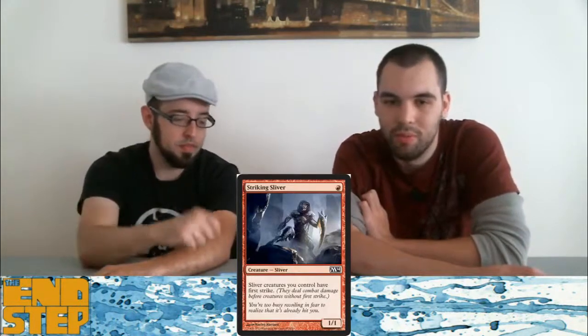Striking Sliver — a 1-1 first strike for 1 mana? This one's good, this one gets the seal of approval. Unless you have the Muscle Sliver reprint, though, creatures are going to be 1-1s and first strike isn't terribly relevant against a 3-3 that doesn't give a crap.